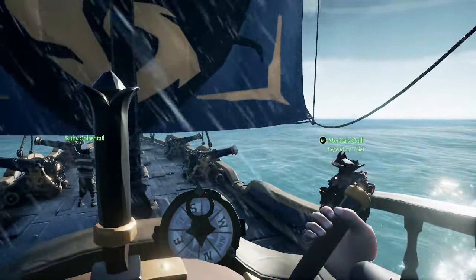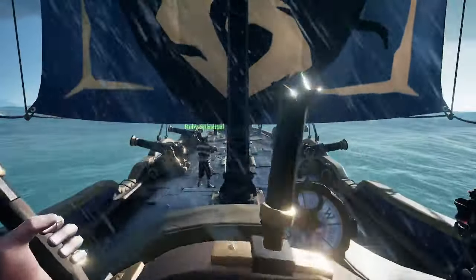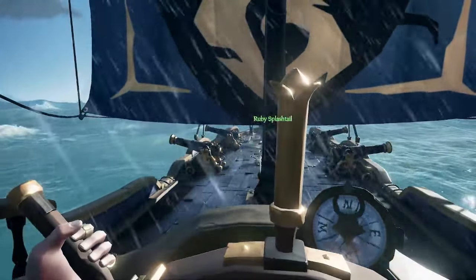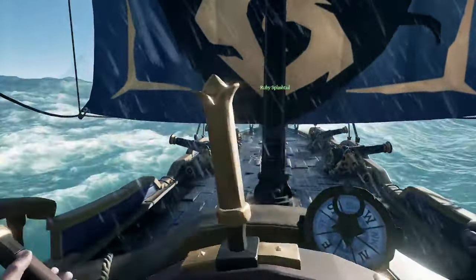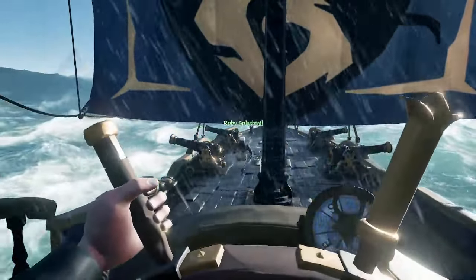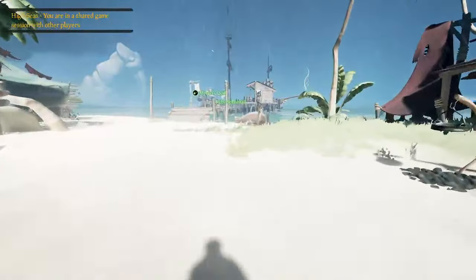Another tip to streamline your start: you can begin and dive to the Cursed Rogue Tall Tale to get you to Plunder Outpost, which is right next to your needed island. We spawned at a sanctuary, dropped that Cursed Rogue Voyage, and dove straight to Plunder Outpost super quick — saves a ton of time. Also, you will need to raise Gold Hoarder Emissary to make the most of this exploit.